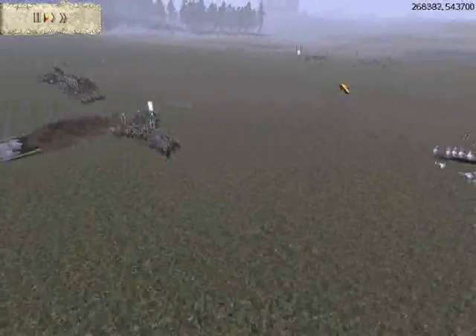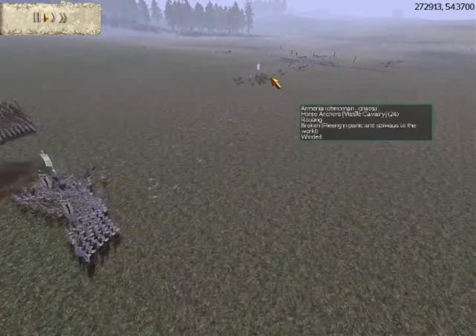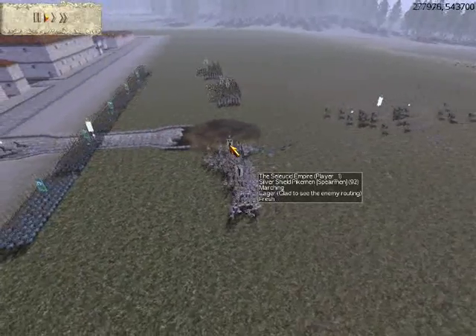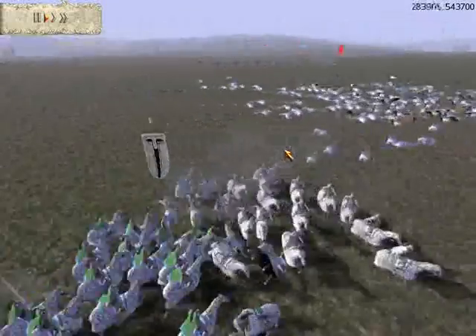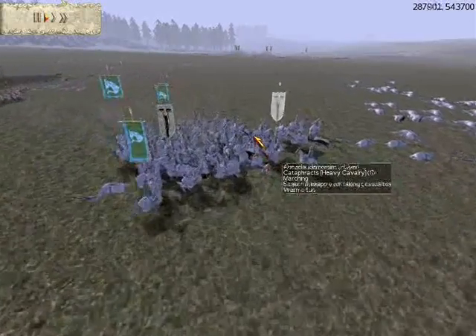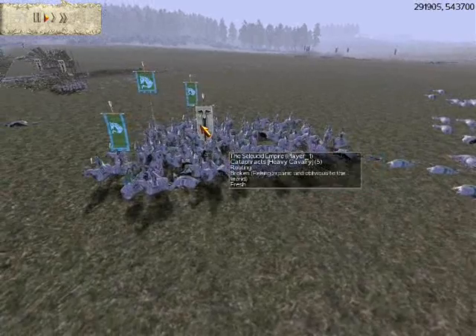My horse archers routed — they were way back here. I'm assuming it was because of the number of enemies. Now I'm going to charge my cataphracts back into the fray. They're going to finish off these units of cataphracts. That unit is completely destroyed, and this one routs.